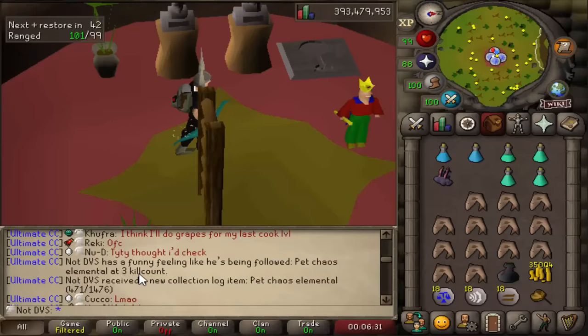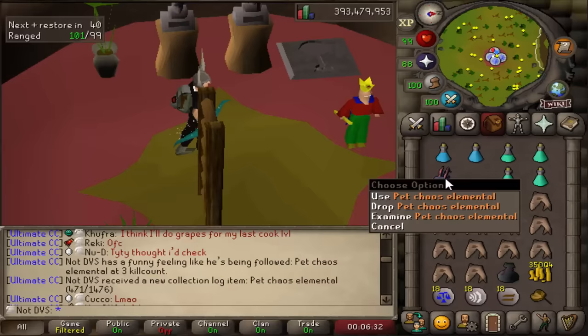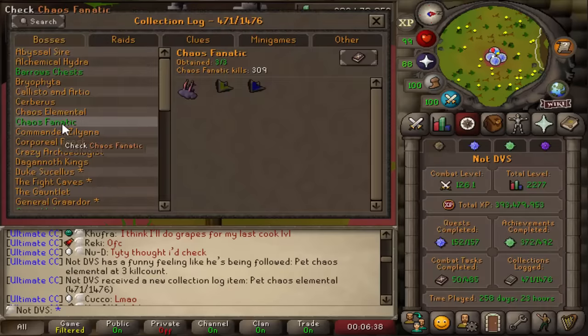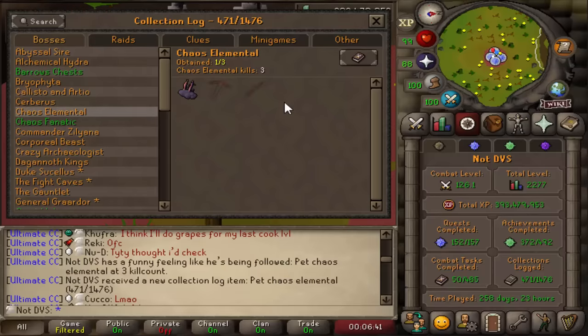3 KC chaos elemental — literally just burned my pet RNG on the entire account on this one. So with that, going into the logs, the chaos fanatic log is greened, and for the chaos elemental log this will be passively done. I'll be able to get the dragon pick and the dragon two-hand from other things, so this log will be done passively.